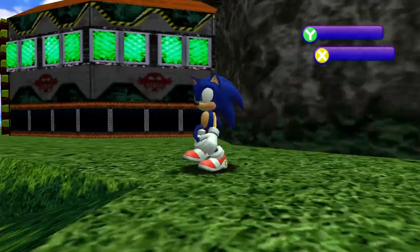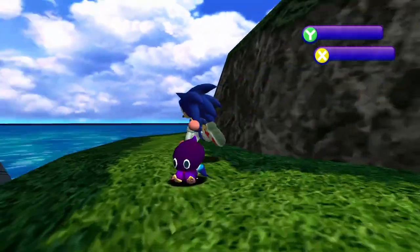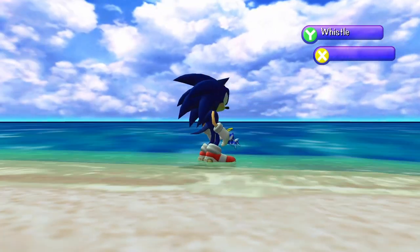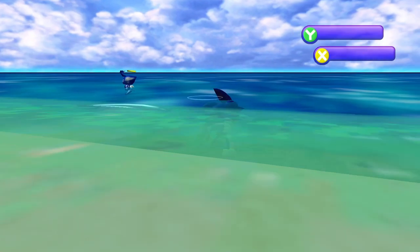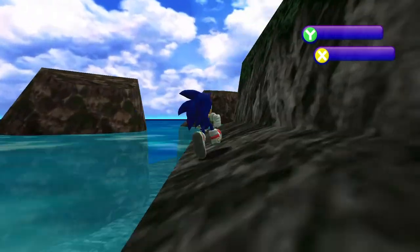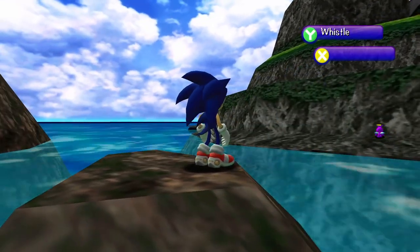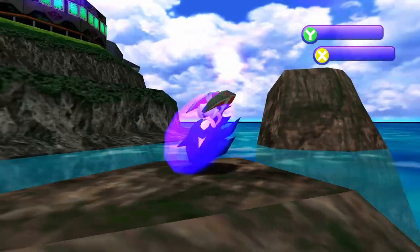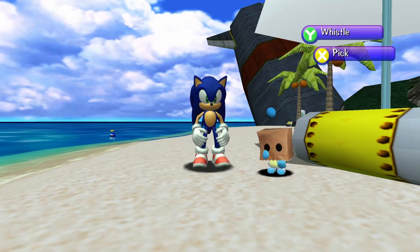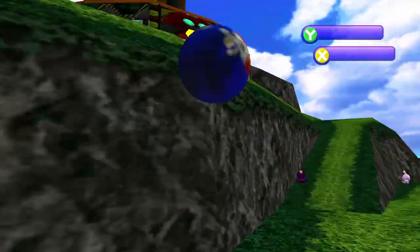Now let's rank the final Chao Garden from the first Sonic Adventure on the Dreamcast — the Egg Carrier Chao Garden. This one has the same overall layout as the DX version, but with some really big changes. The beach is a fraction of the size, and the swimming area is much smaller but oh my gosh, it is so much deeper — it's extremely easy to drown. The garden has a circular shape, but most of the center is very hilly with a spiraling path. There's very little flat ground, making the terrain really not suitable for Chao.